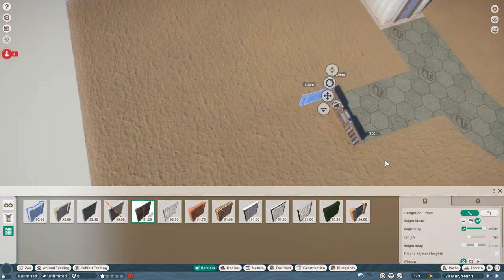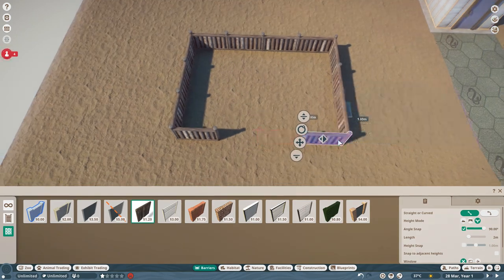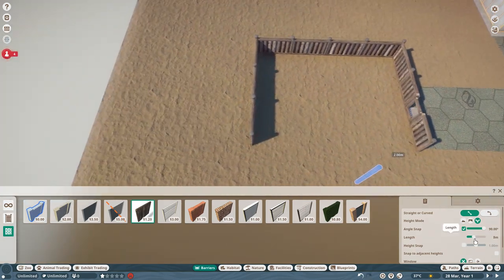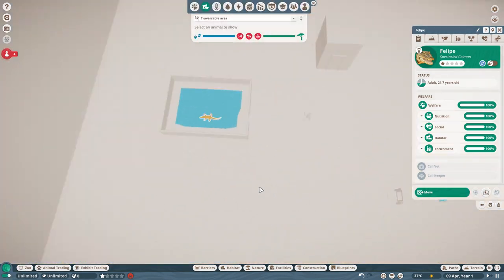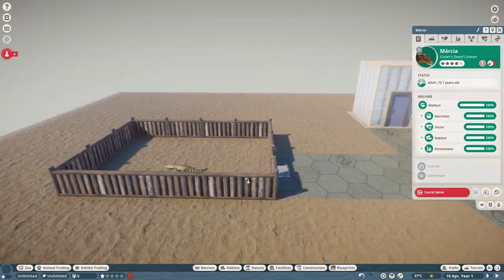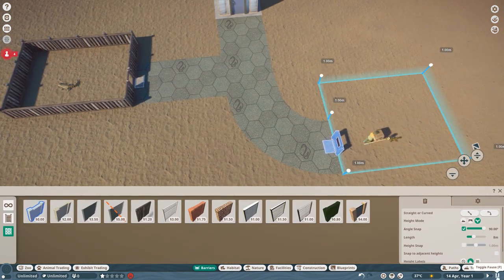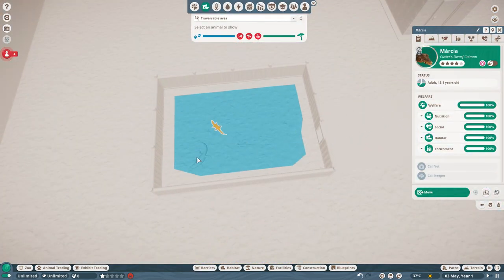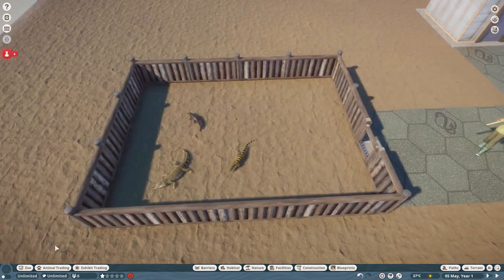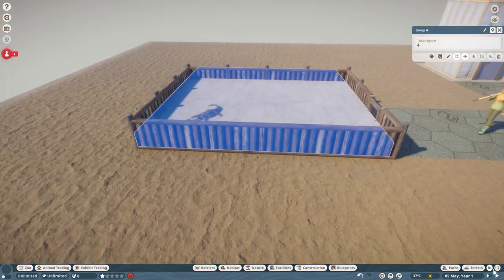If you know just a little bit about how animals like caimans and monitors are housed in real life, then you have probably noticed that the space requirements in Planet Zoo are pretty extreme. Good thing is that Sandbox mode exists to help us deal with that, but even here making small functioning habitats can be tricky, especially if you want to include water inside. I made a discovery that is useful for old school medium sized reptile displays, as you would like to be able to build for animals like these.